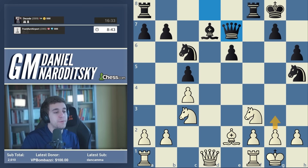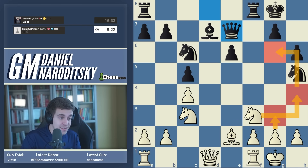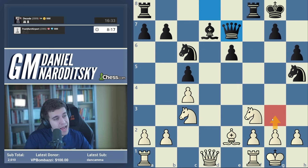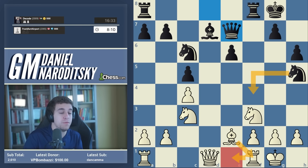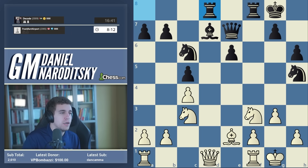You might consider g3, which weakens the kingside a little bit. But it's really not that weakening because the light-squared bishop for black can't access key squares g4 and h3. Furthermore, after g3 we create the idea of knight to h4 when the knight has access to the forkable square on g6. I like the look of g3 a little bit more than rook to e1, which would be my other candidate move to meet knight f4 with bishop f1. I don't want to allow the knight to land on f4, so we'll play g3.